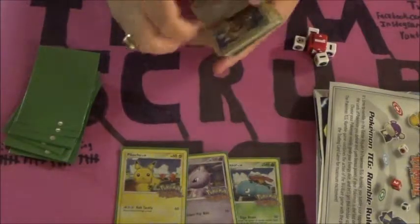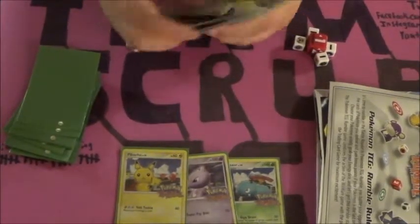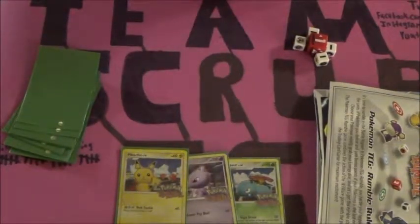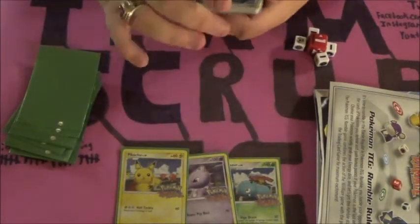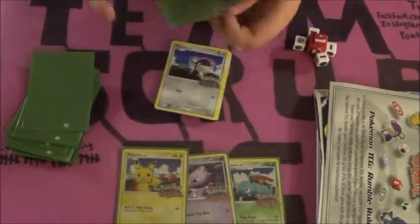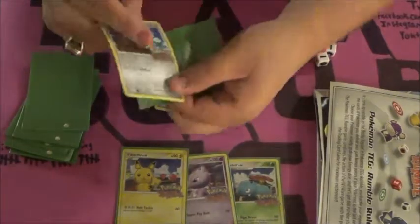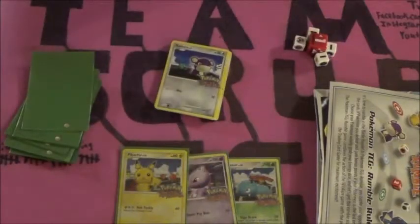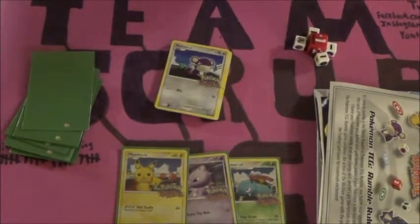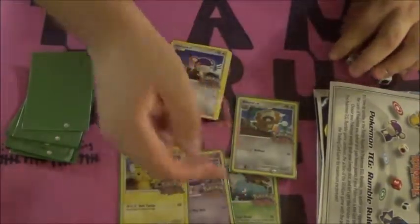Here we are — Connor kind of unwarped some of these cards for me. I'm just going to try and bend them back a little bit. Don't do this, it can ruin cards. We have a Barrel. These cards are identified by the little Pokemon Rumble logo right here. As you can see, the Rumble is foil and the Pokemon is not, but the card itself is also not foil — it's only the Venusaur, Mewtwo, and Pikachu.